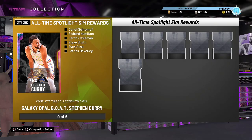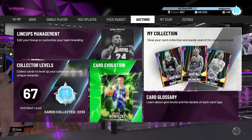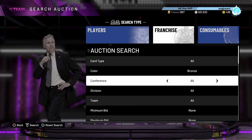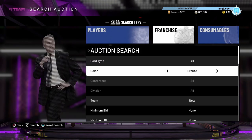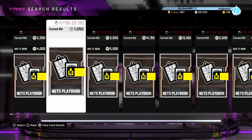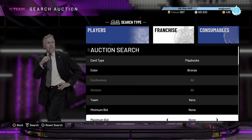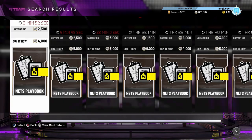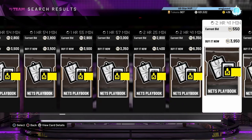No matter how these challenges actually work — because nobody really knows since they're not out yet — one thing you want to do right away is get yourself a Nets playbook. If you're new to the game you're going to have some difficulty playing offline. Go to the auction house, go to franchise, go to playbooks, and pick one up while they're cheap — they're going to rise really quickly.